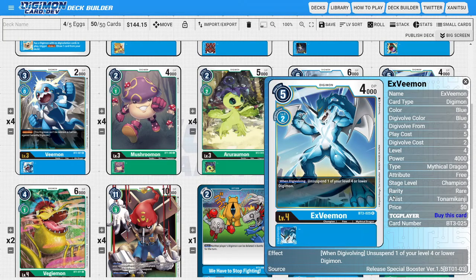Next I'm going to be running three copies of XVmon. XVmon is a pretty solid Digimon because of his When Digivolving ability, which lets us unsuspend one of our level four or lower Digimon — including himself or another Digimon. This is really good for either protecting a Digimon so they can't swing into it, or unsuspending it so it can attack again. It's a really powerful card even though the stats aren't too special — the ability is what we're really looking to gain.